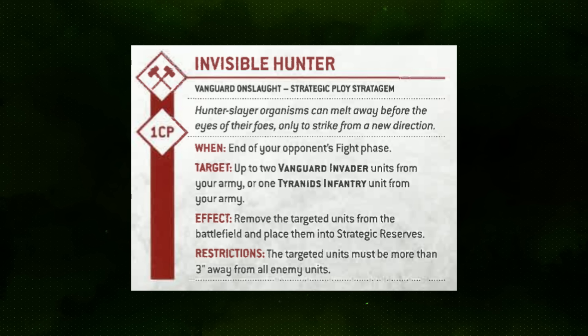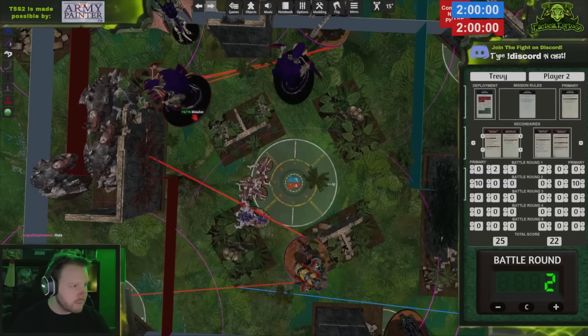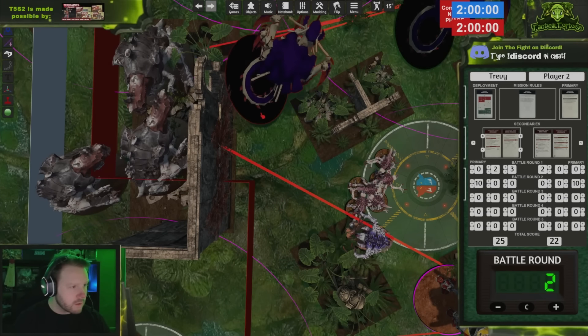This lets you repeatedly deal damage with Molochs — constantly dropping two of them, inflicting mortal wounds, placing them back into reserve, and recycling them through the system. Since Invisible Hunter simply puts them into Strategic Reserve, they can Deep Strike back in at a later turn or even be held for Rapid Ingress. You can also use the Seeded Broods stratagem to bring Molochs in during the first battle round even when normally illegal, dropping two Molochs aggressively at the top of round one to pin enemies in their deployment zone and deal early damage.